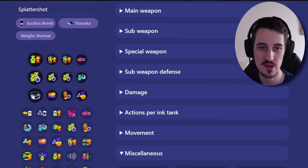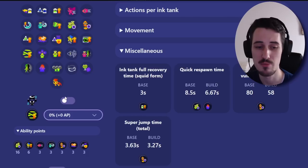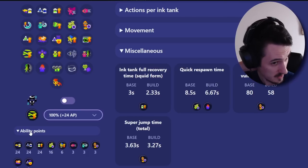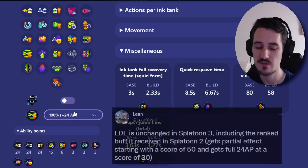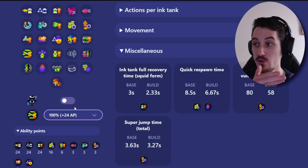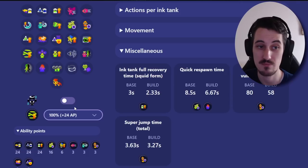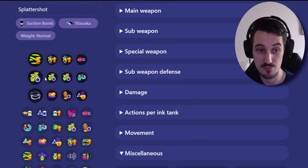For people that don't know what LDE does: in the last 30 seconds of the game and in overtime in Ranked, you get 24 ability points in main saver, sub saver, and ink recovery — which is insane, more than you'll get out of anything in the game. In Ranked specifically, from the point where the enemy gets to 50 on the score down to 30, it scales from one ability point to 24. So the more you're losing, the more ink-efficient you become, making it easier to get back in the game.